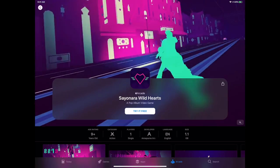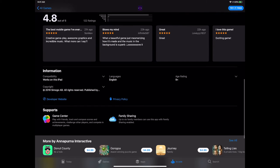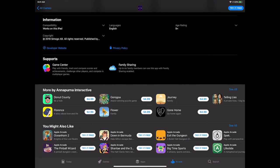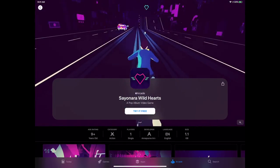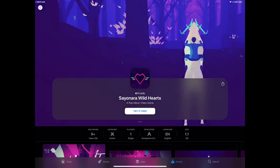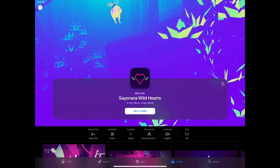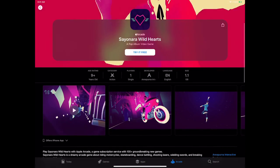Sayonara Wild Hearts has been talked about a bunch and rightfully so — it comes from Simogo, makers of Device 6, A Sailor's Dream, and Beat Sneak Bandit. They're working with Annapurna, who released Gorogoa, Donut County, Florence, Telling Lies, Journey, and Gone Home — a lot of great iOS games. Now they're working with Simogo to make a rhythm-based challenge game where every single track is its own level, tied to almost playing through a music video with a 3D ornate neon technicolor art style. Really excited to play this one.